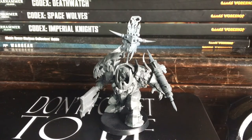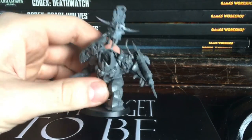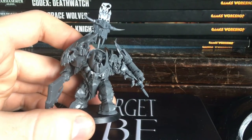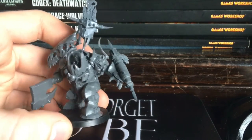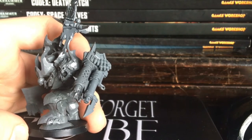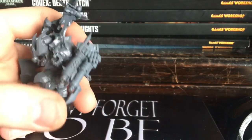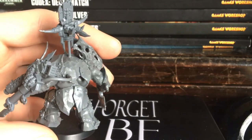As you can see guys, the Warboss is now complete — I've 40k'd him up a bit. As part of the mega boss mega armor upgrade, you pay 40 points for the mega armor, a power claw and a twin-linked shoota. I used big shootas from the Deff Dread and the Lootas kit, stuffed them together and made it a bit fancy with some tubing going to his armor.